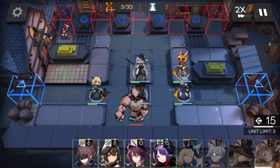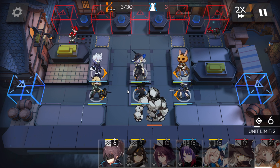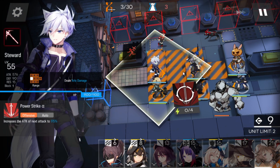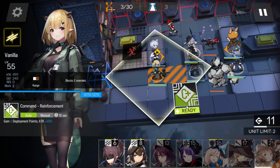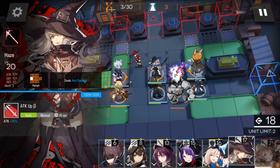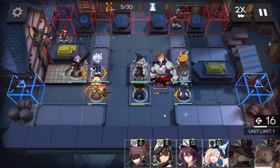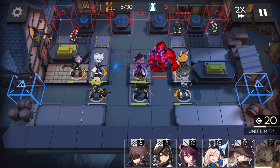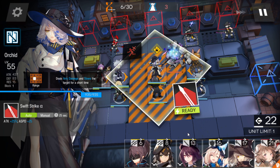Place the Ranged Guard to charge the skill. Now your first Caster here — if you have Steward, use Steward, because he can prioritize attacking the Colossus. But if you don't have him, it's not a problem. Now place your Medic here. You don't need to activate the skill, so keep it.